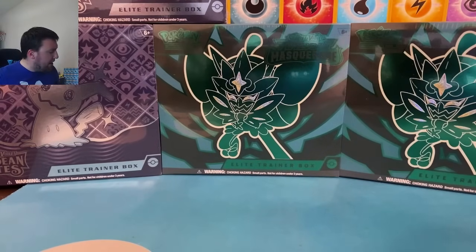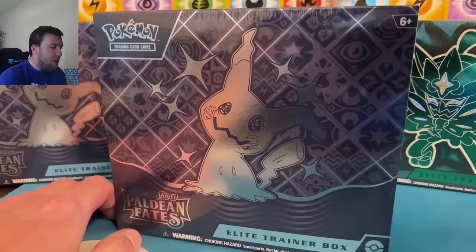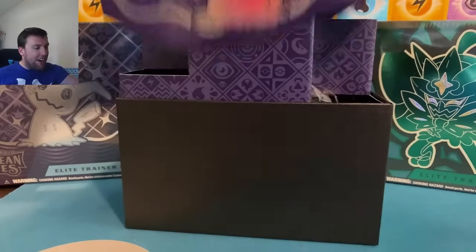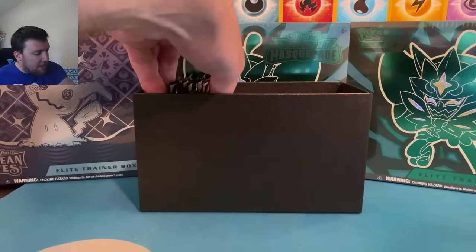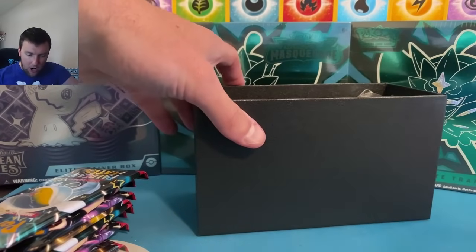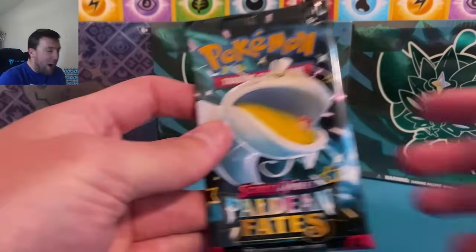Let's start with Paldean Fates. Happy Wednesday everybody, happy Fourth of July eve, happy hump day! We're gonna try to pull a special art rare out of one of these sets — it is not easy, let's be honest, out of either of these sets. Paldean Fates up here first: nice sunglasses, purple and spooky theme. You get nine packs, the Mimikyu promo, and a code card.